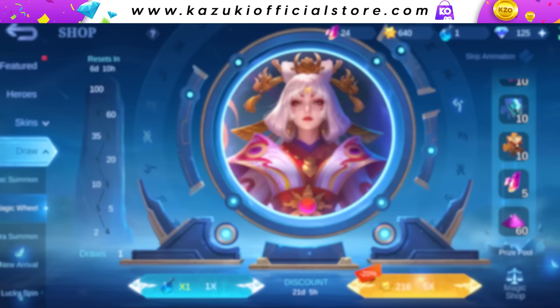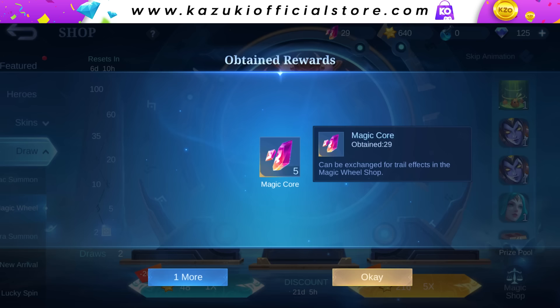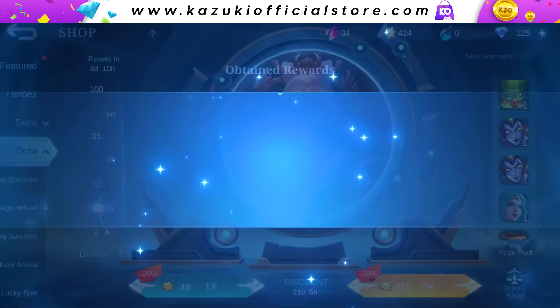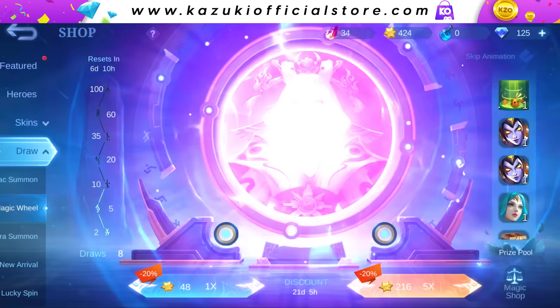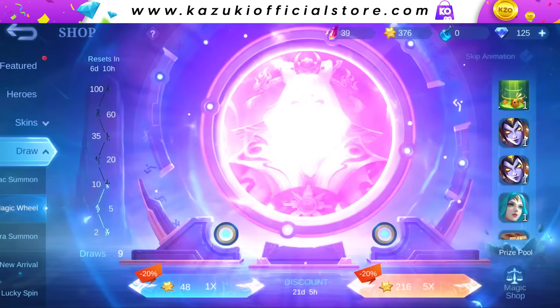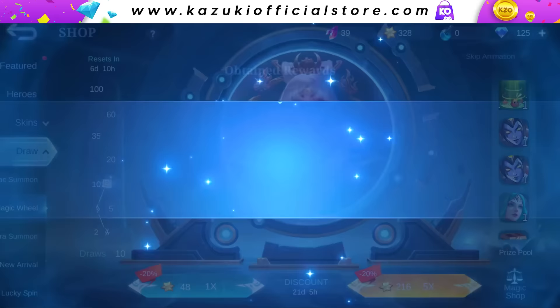Let's draw now and see the drop rate of the new magic core. On draw 1 we already got 5 magic cores. Let's draw some more until I finish my diamonds and crystals for aura. We got another 5 magic cores and a bunch of other items. Let's use the magic potion — we got 60 magic dust. Maybe 1x draw is not worth it, let me check. And here are our magic cores again.